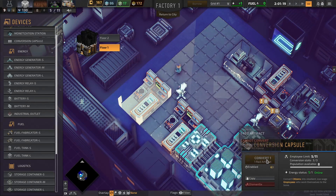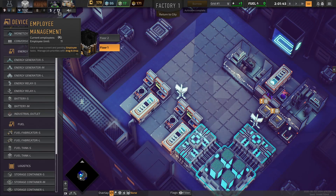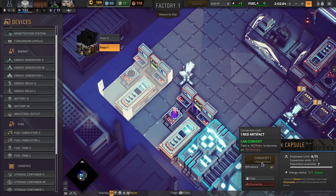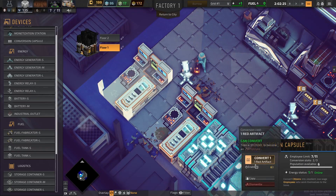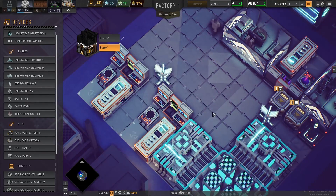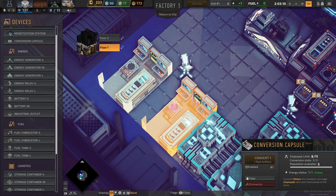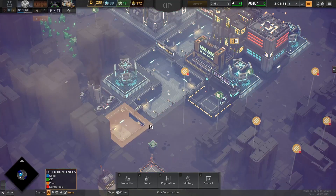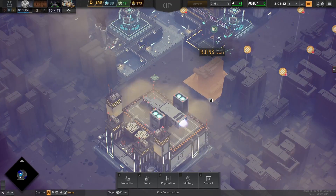Let's go ahead and start converting some employees. Looks like we have a limit of 11 employees that can now be converted. There goes one. It creates a bit of trash to do it, but it's worth it. Now with more workers up closer to 11, we'll be able to do a lot of our jobs a lot faster. Another shuttle coming down with more citizens.